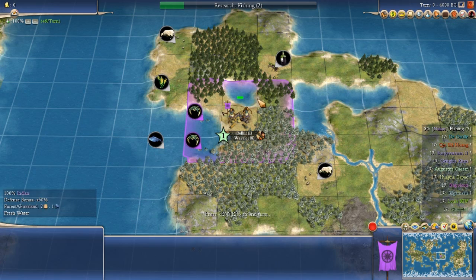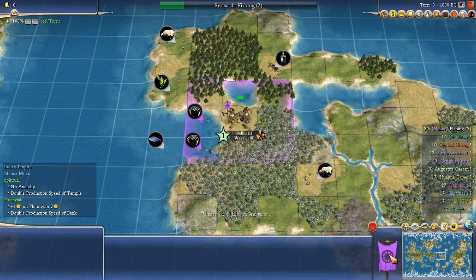The start has eleven forests to chop in the starting radius, which is a lot. In this game, the India team was playing as Mansa Musa of India — Spiritual and Financial. Anytime you see India with a lot of forests, generally speaking you want to go for an early bronze working.